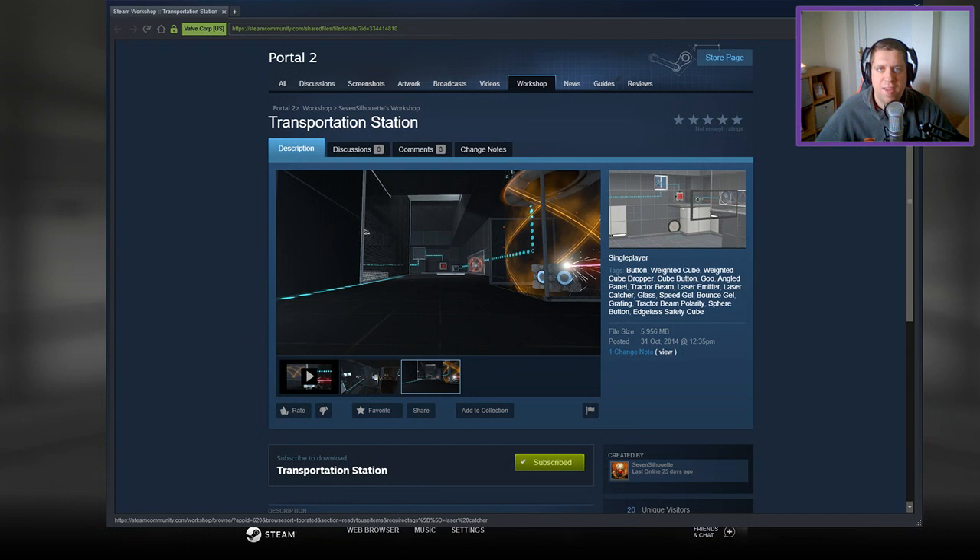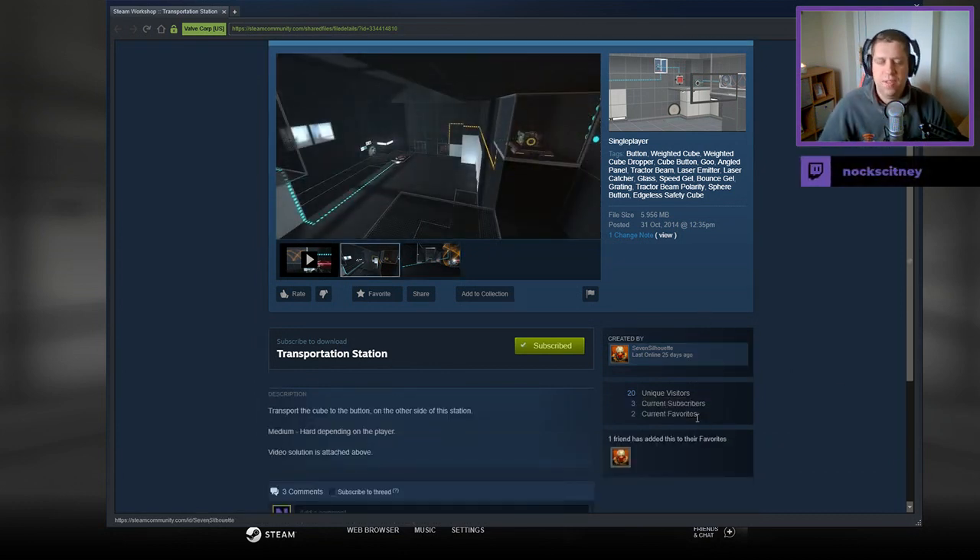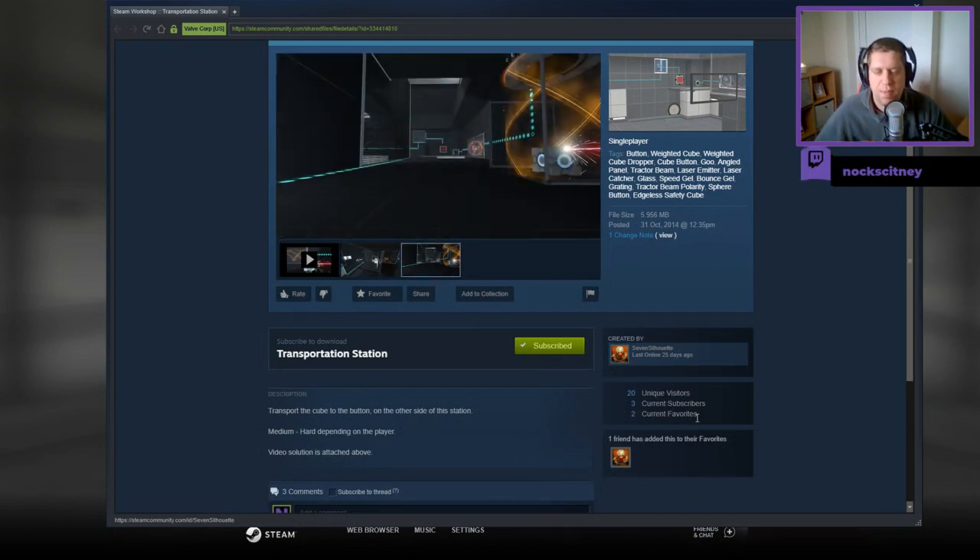If you're new to the channel, please like and subscribe. Without further ado, let's jump into the description. Transport the cube to the button on the other side of the station. Medium to hard, depending on the player. Video solution is attached above.